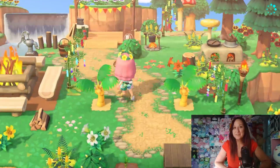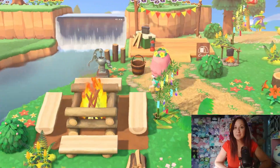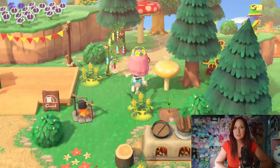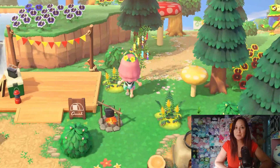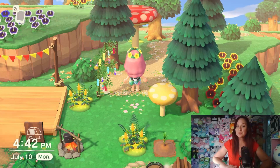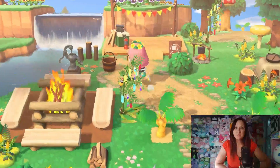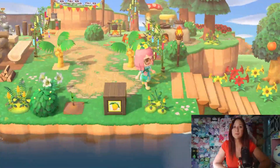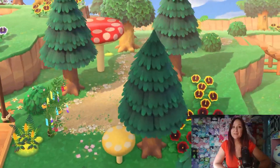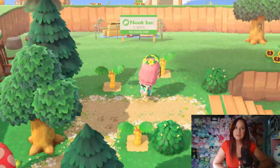I planted some palm trees — everything hasn't grown in yet since I just did this the other day. We have the little campsite with cute campsite decor: a little clay furnace, some mushrooms, and I used this bamboo tree — a seasonal item from the Nook Stop — because I thought they looked really jungly, like something you'd put somewhere decorated for tourists, like a campsite. There's also a little path leading off from here.